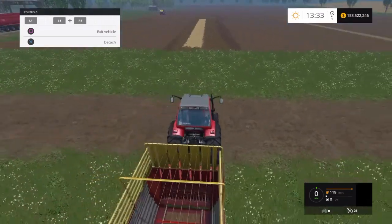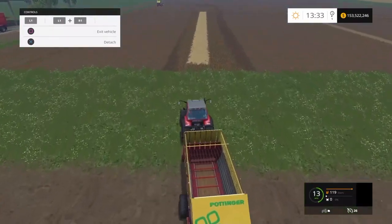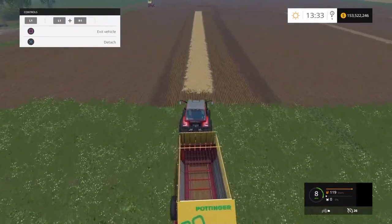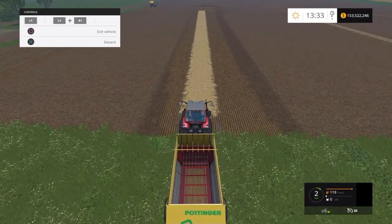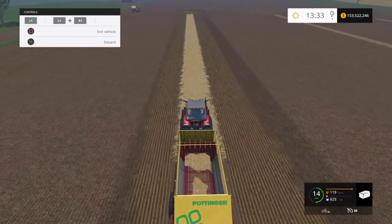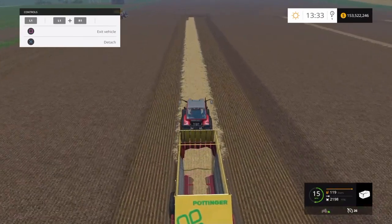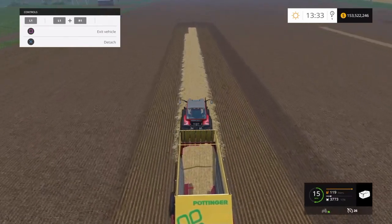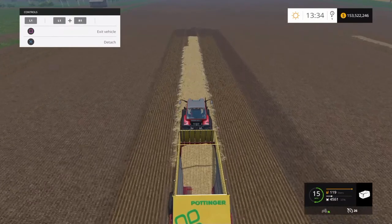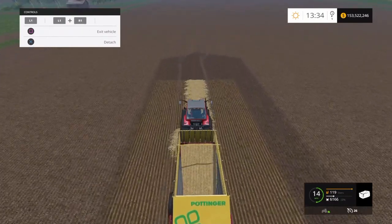Jump into the next one — same thing again, forage wagon on, lower the pickup, and away we go. So this is the fertilized strip. Logic would dictate you should get more in this swath, but I don't know whether the game engine allows for that, so we'll see.